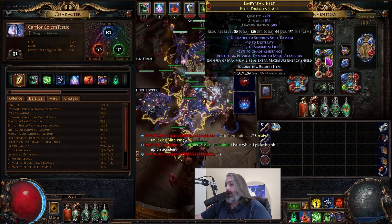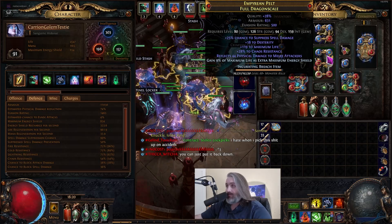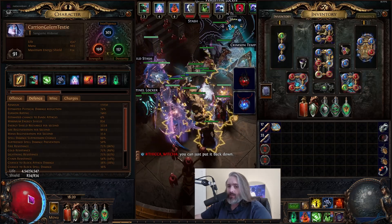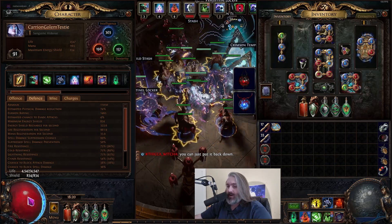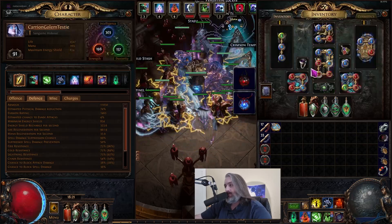We finally got a new 6-link with more chaos res, spell suppression, max life, and maximum life as energy shield. So we're sitting at about 45% life as ES. You could replace this mod with life and it would put us at almost 48%. Our effective health pool is pretty decent.